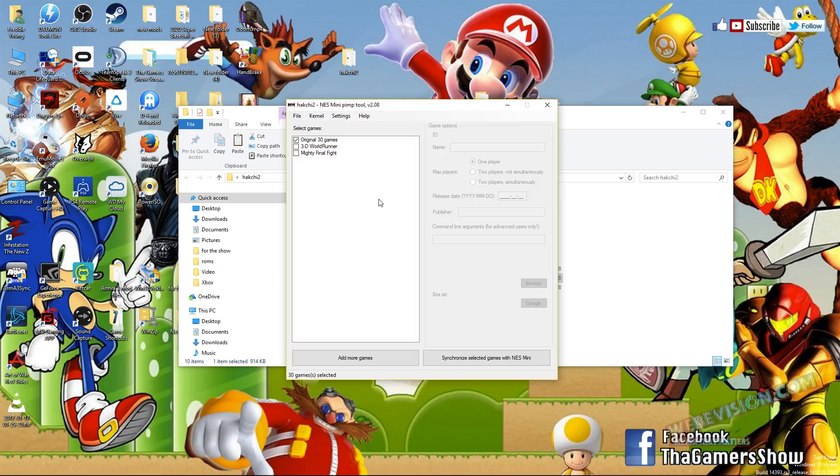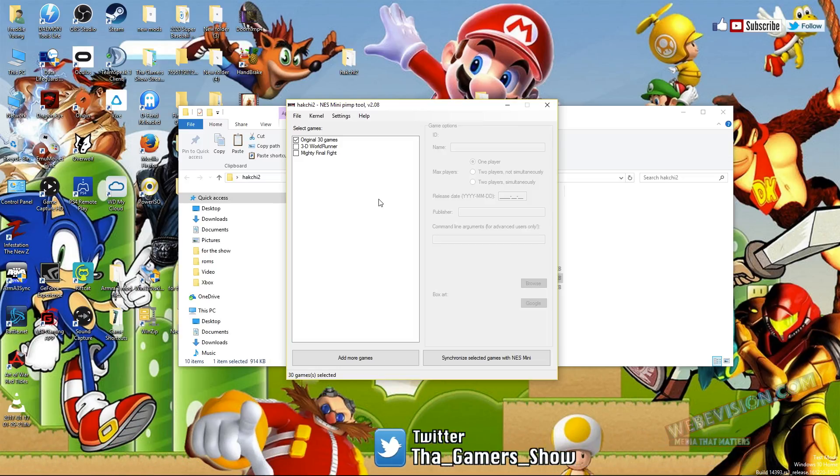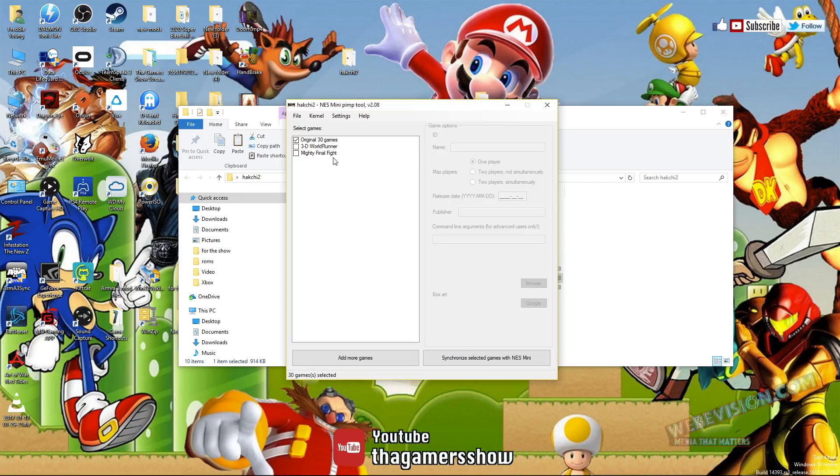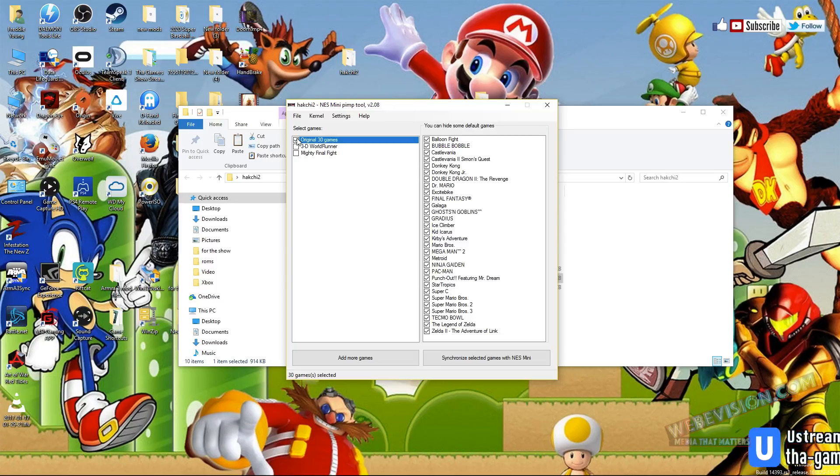What you want to do is take a micro USB cord and attach it to your computer. Once that's attached, you hold down the reset button and just press the power button once. After that, you should hear a chime — you know, like when you hook up a new device to your computer. Now, as you can see, I have the original 30 games that came with the system.